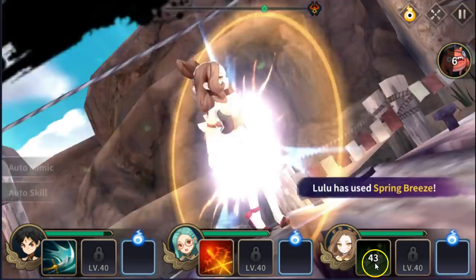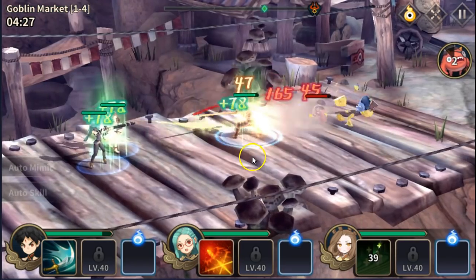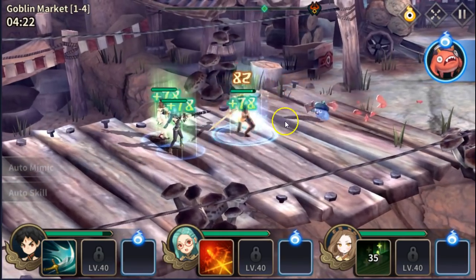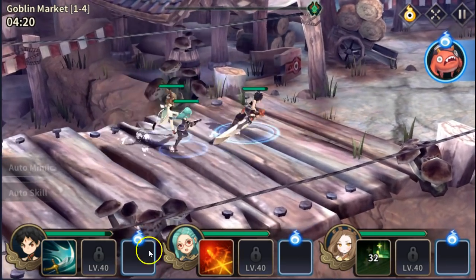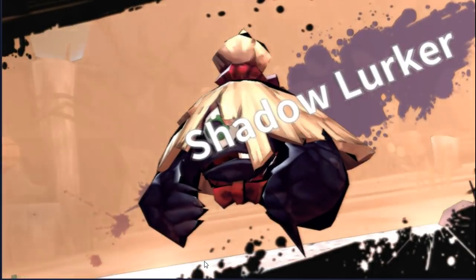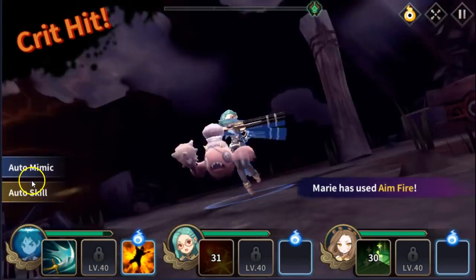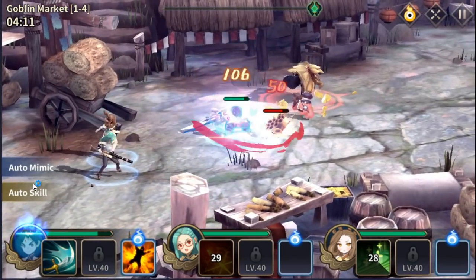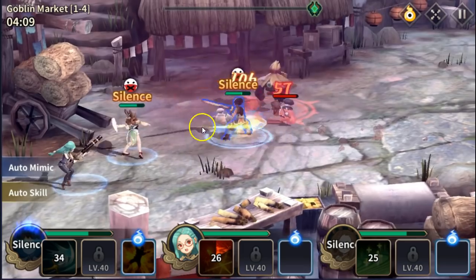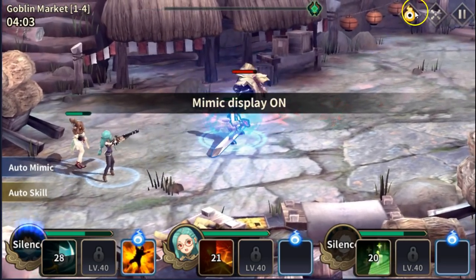This character here is a healer — Spring Breeze — she throws out heals and it looks like a heal-over-time on the whole party for her ability. We can turn on auto over here, and there's a mimic display toggle — mimic display off and on.